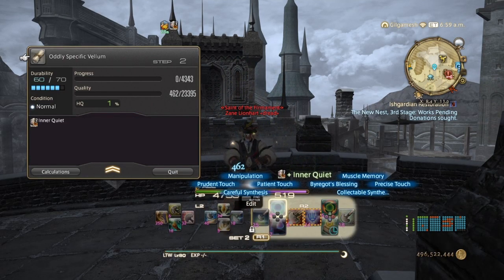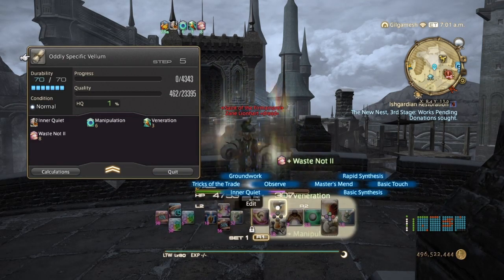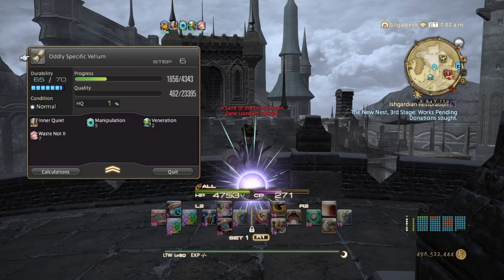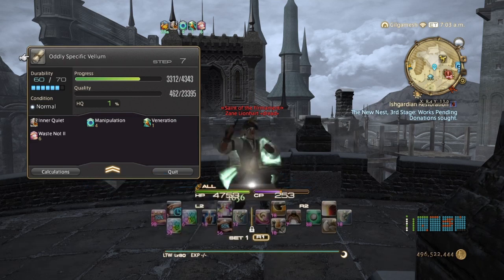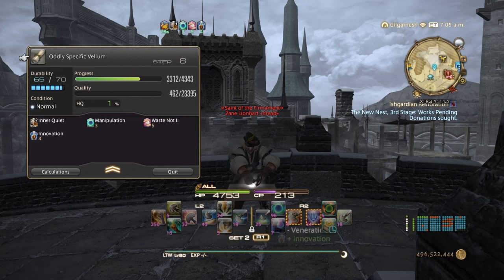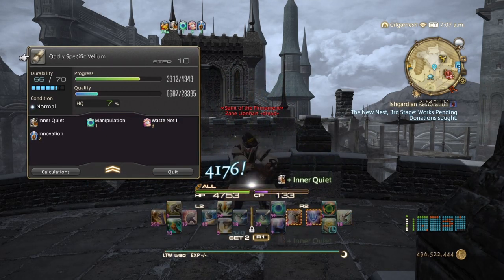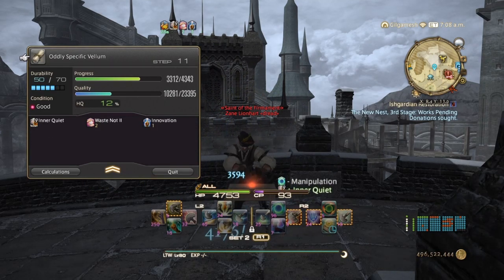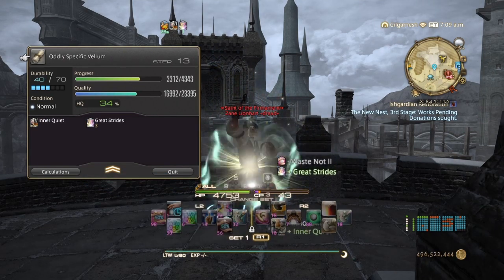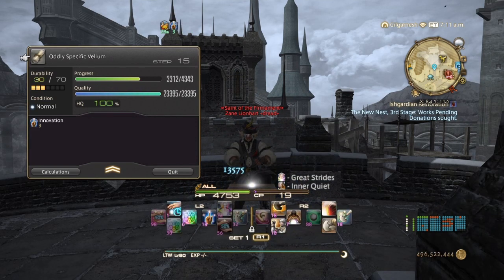Reflect, Manipulation, Veneration, Waste Not 2, 2 Ground Works — and you can put this in a macro. Innovation, Prep Touch until 11 stacks. Great Strides, Innovation, Power of God's Blessing, and Ground Work.